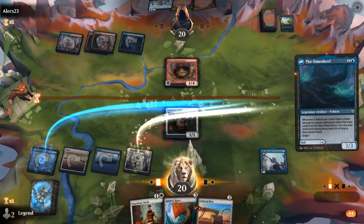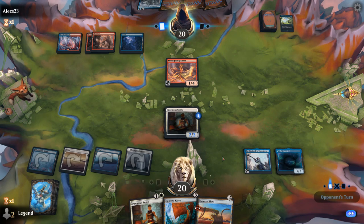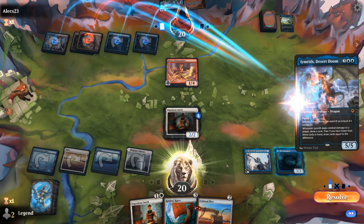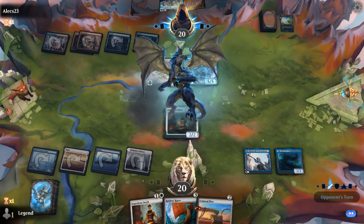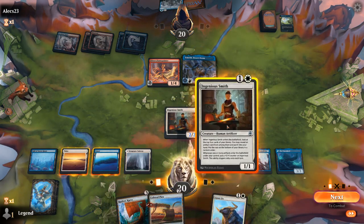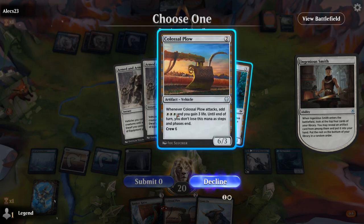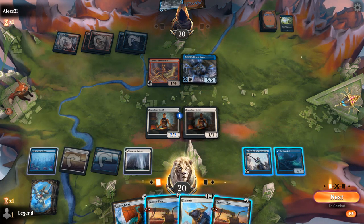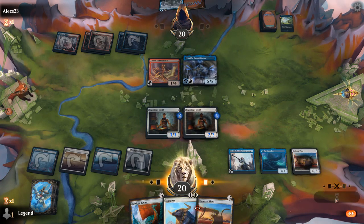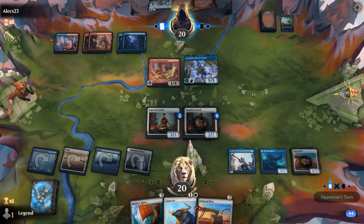Smith misses. I can crew the Omenkeel to block Flame Painter and hopefully they don't have any pump spells. Desert Doom as a 5/5 — that's big enough to block my 4/4s animated by Black Staff unfortunately. Ox shows up. I guess I like Plow since that can at least attack past Desert Doom. Now I'm not worried about Flame Painter but Desert Doom is kind of its own problem — although if they start attacking with it we can hit them back pretty hard.